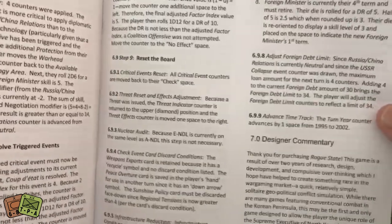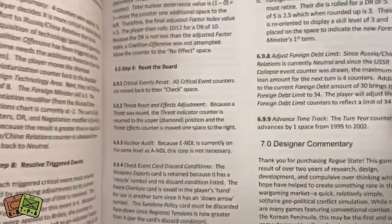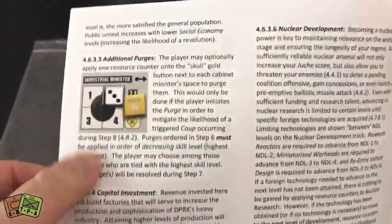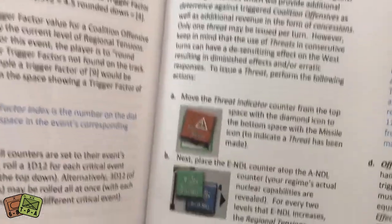The rules — it's a fairly thick rulebook, I'm going to be honest — 22 pages. The last two pages are basically designer commentary and designer notes, but the remaining 20 pages are fairly dense rules. However, there are a lot of good examples with pictures. There are pictures on almost every page and multiple pictures on most pages, which I think is a good thing.